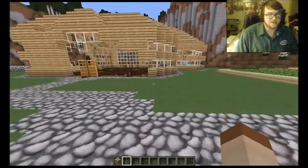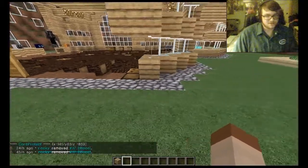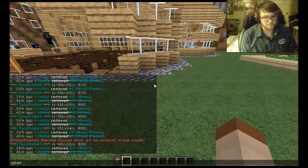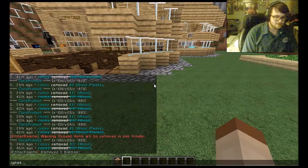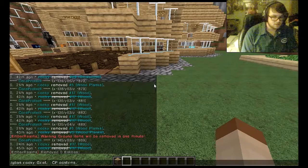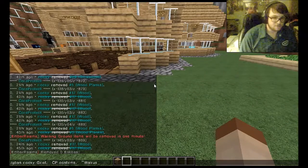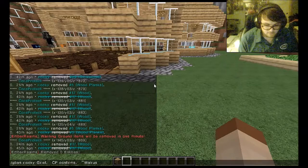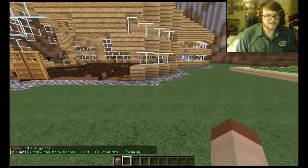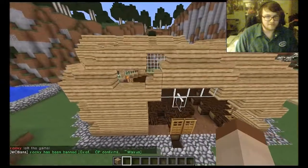To ban this player, we are going to ban Ricky in another demonstration here, since he also destroyed these blocks. You would do slash gban for a global ban, then the player's name — Ricky — and then you have to put a reason after that ban, so I would do grief. CP for Core Protect confirms, and then you put a nick after that — I will put walrus, as that is my nick. Now Ricky has been banned and he can never get back on the server, unless we unban him, which will never happen because he has griefed.